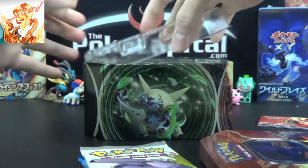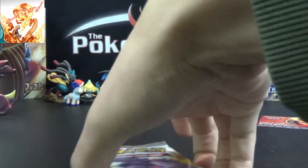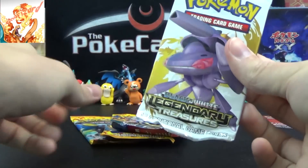So similar to our Venusaur tin, except instead of Plaza Blast, we have Legendary Treasures this time. So we'll get that off to the side and go oldest to newest, starting with the Genesect Legendary Treasures pack.